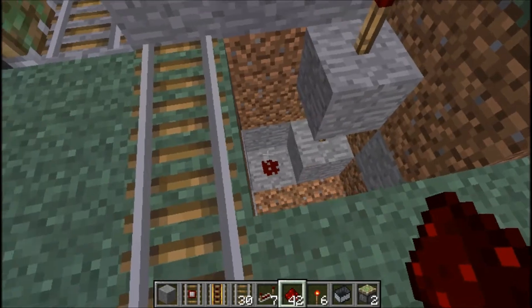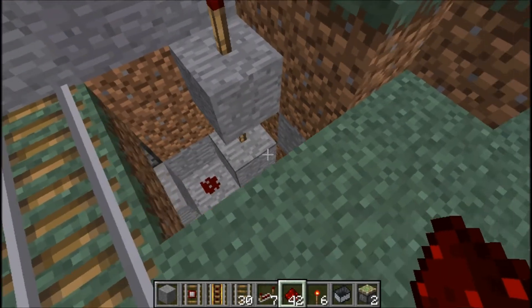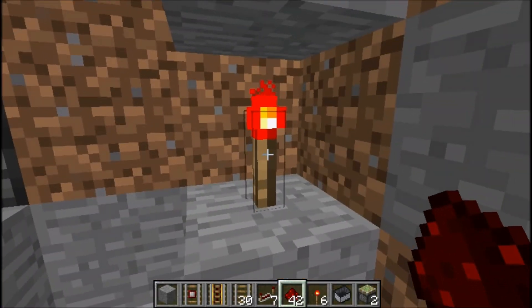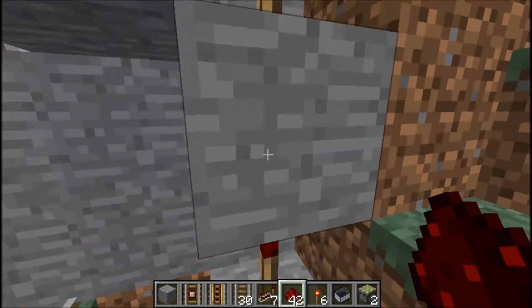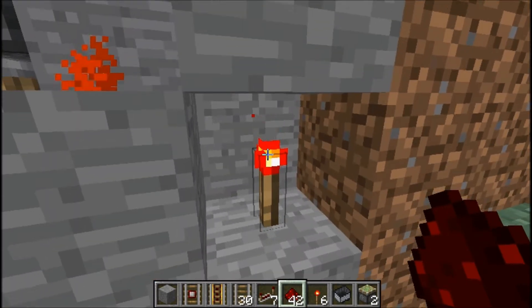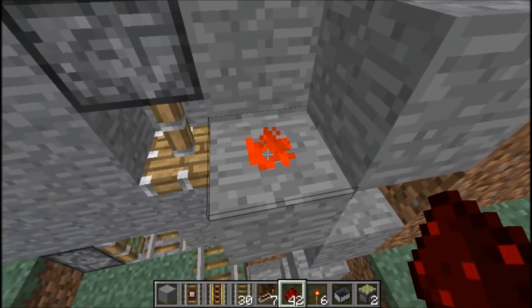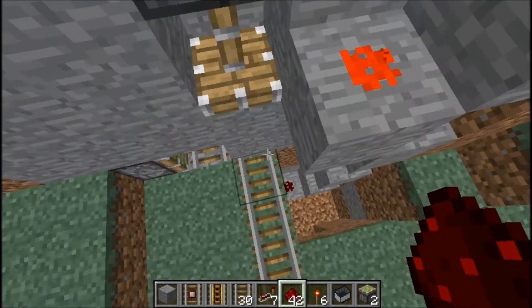This thing right here is the redstone torch tower — I call it that, I don't know if that's actually what it's called. This redstone torch here powers this block, which turns off this torch, which doesn't power this block, which leaves this torch on, which powers this block, which turns this redstone on, which powers this block, which turns this on and pushes it down.